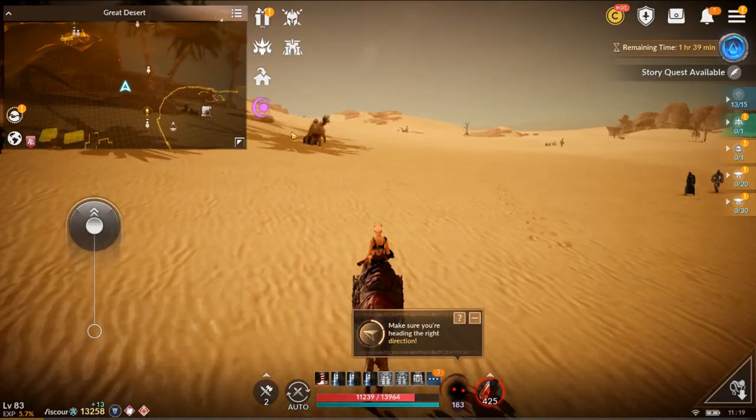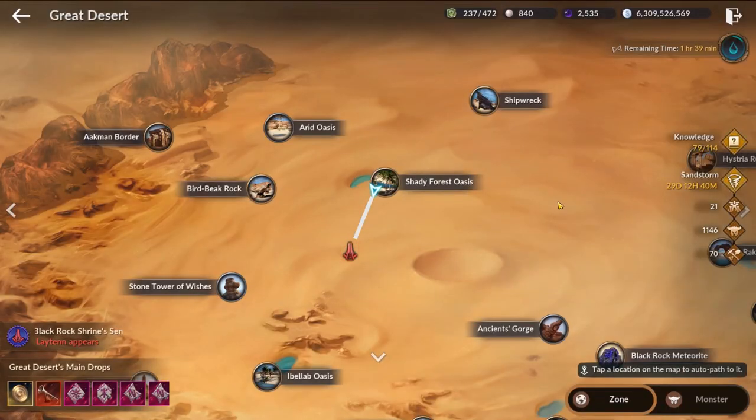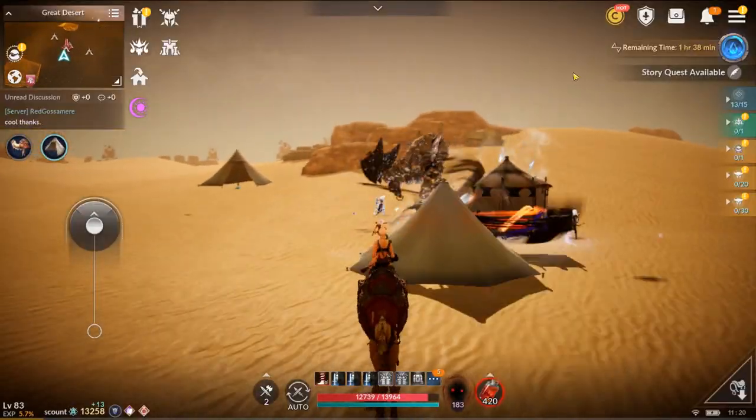Keep looking at the map to see if you're going in the right direction and try to get there in a straight line. The reason why this is important is the more damage you deal, the more rewards you get. So it's very important to arrive there as soon as possible.